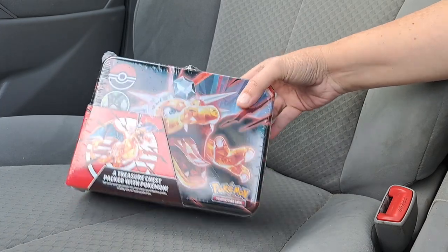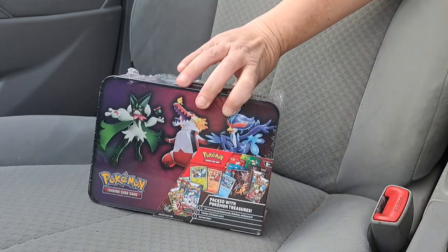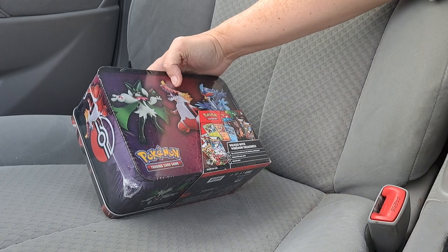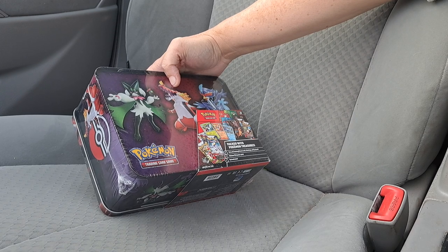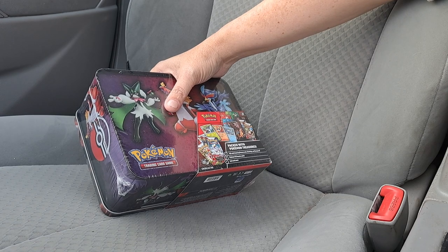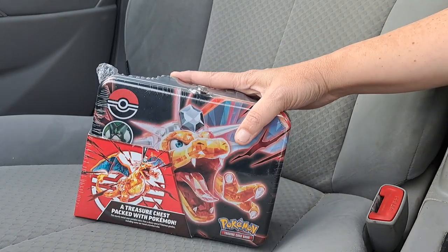So we're going to see what we get inside of it. Apparently it's a treasure chest packed with Pokemon. Go to Pokemon.com if you want more. This comes with three foil cards featuring Meowscarada, Skeledirge, and Quaquaval. You get six Pokemon TCG booster packs and much more — well, not much more.